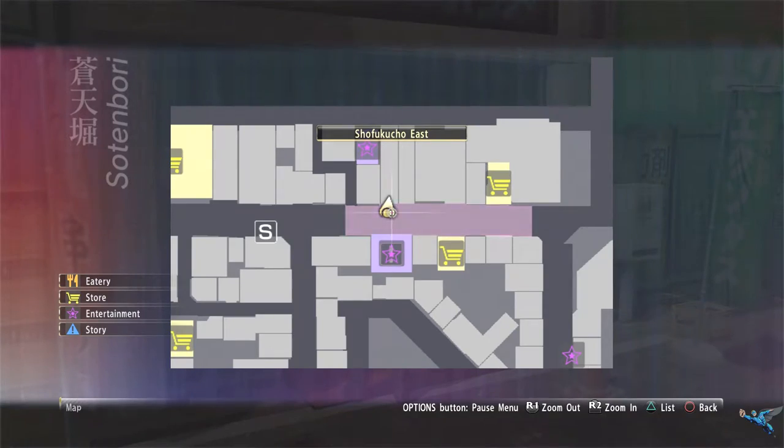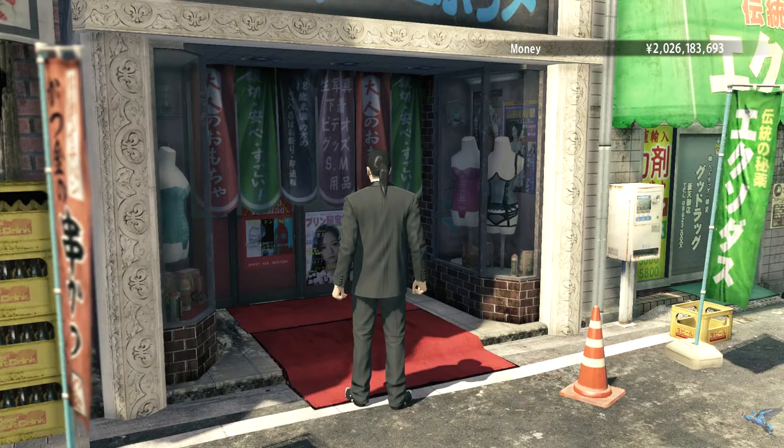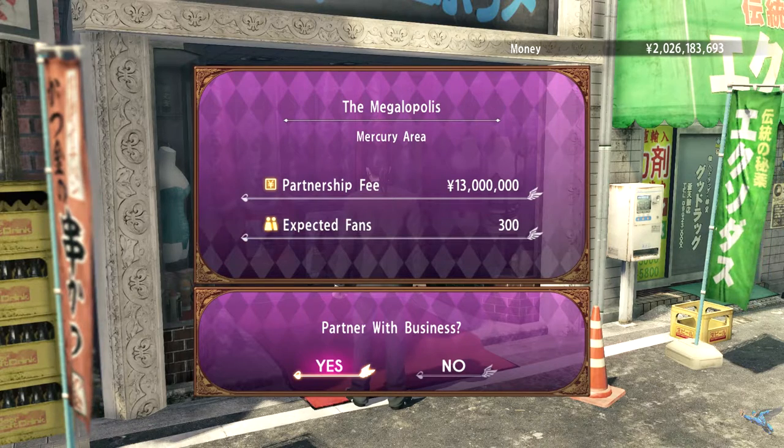Pretty close to the Katsuken you can find another place you can partner with. This place is called the Megalopolis. I have no idea what it is. It sets you back 13 million and gives you another 300 fans to the area.